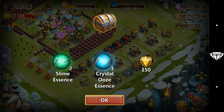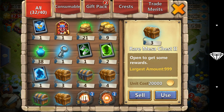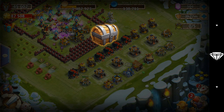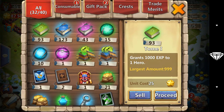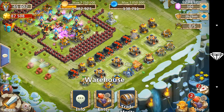Slime essence. Rare Mesa chest two. Can't really use the hero slot card - I've already unlocked all the slots. And another one. Alright, not too bad. Mesa three.